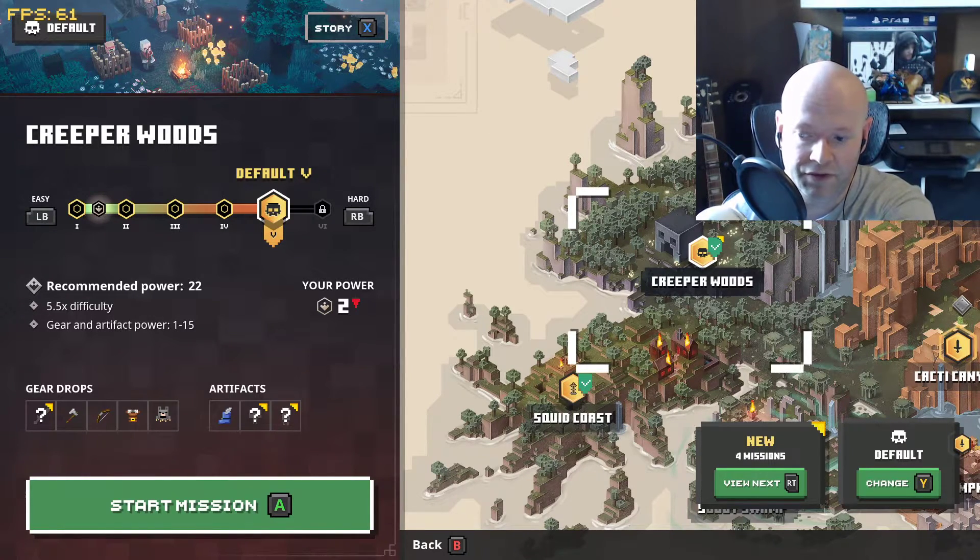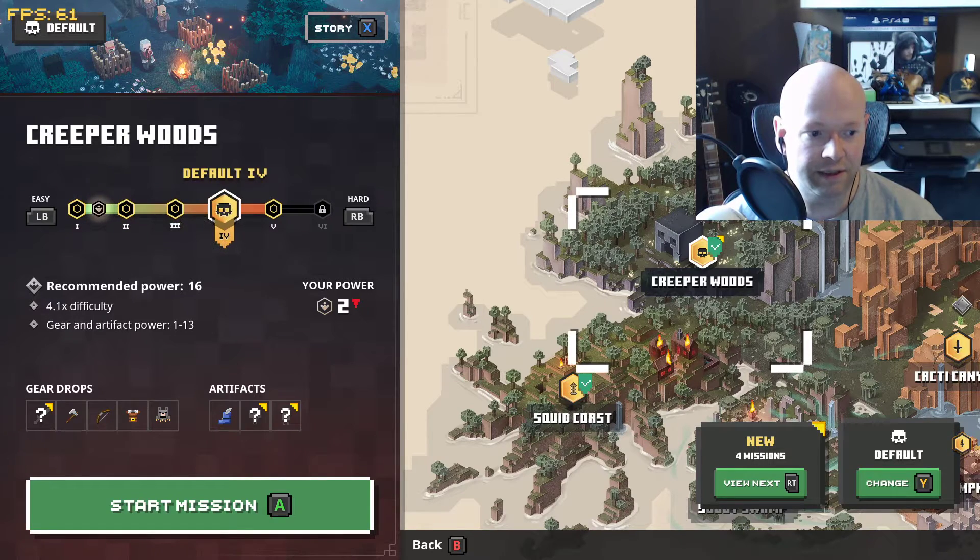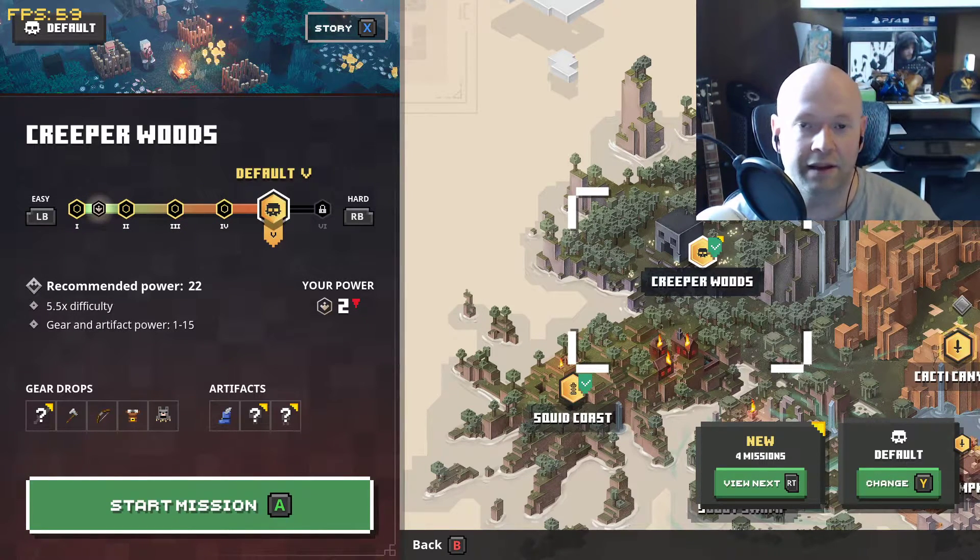I just wanted to share that there are two different ways to actually increase the difficulty: there's the base difficulty via the default button on Y, and then there's the actual mission itself where you can toggle these values, and it tells you how much more difficult it'll make it each time.